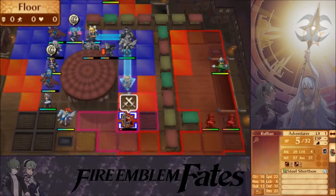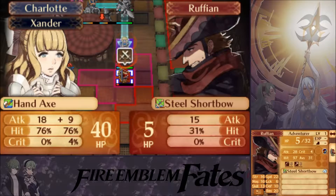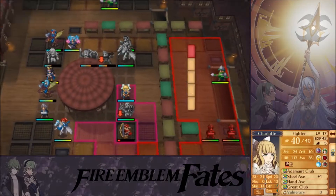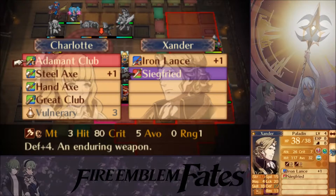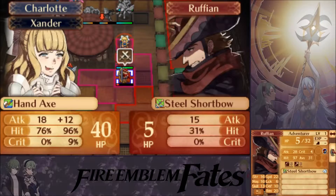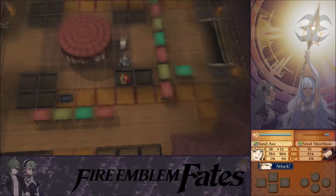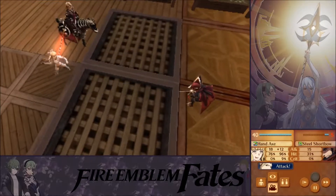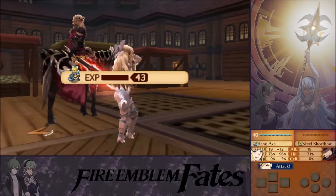That should do it. She can get crit, but with weapon triangle and a trade, if either one of them hits it'll be the end of the enemy. We meet again — nothing to worry about. There we go, I win.